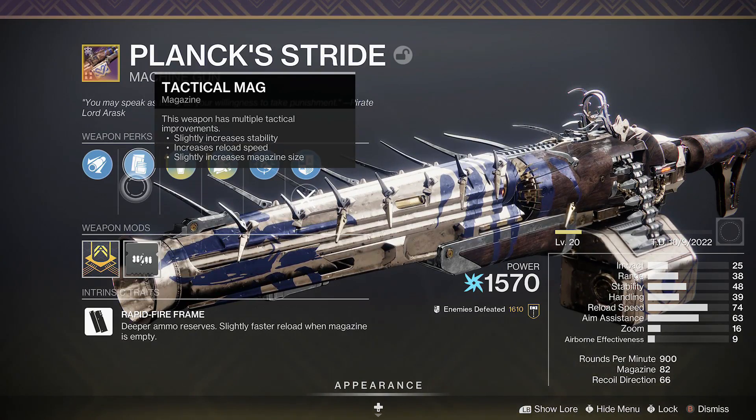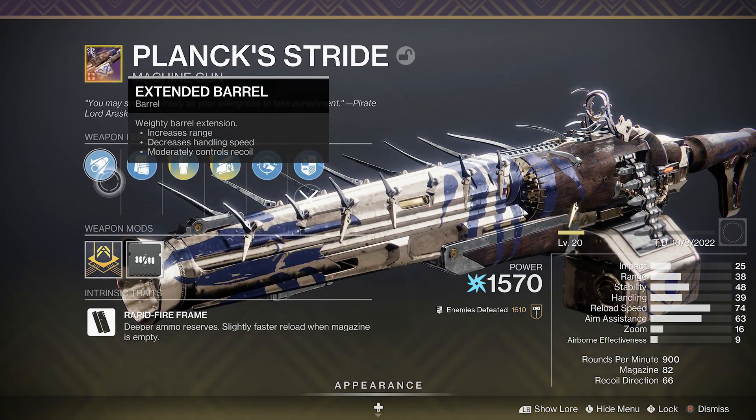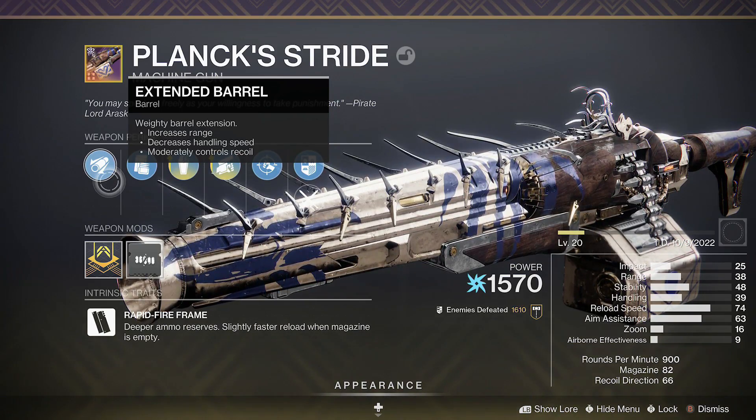For the mag I have chosen Tactical Mag because it increases stability, reload, and mag size. And for the barrel I have chosen Extended Barrel as it increases range and moderately controls recoil.